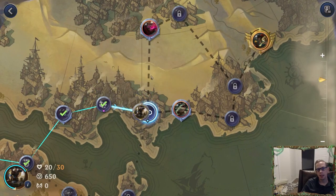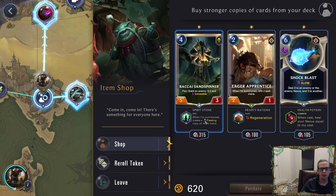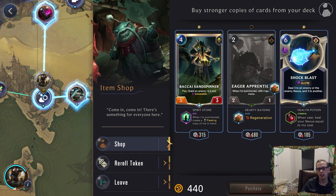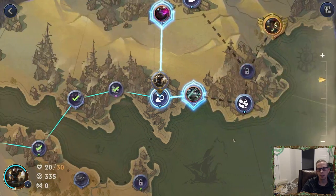Finally we're at the item shop — I have 650 gold so we can purchase a re-roll token. We got: when summoned, create a fleeting copy of me in hand — eh. Regen — eh, not very good. I'm going to buy the Regen on the Eager Apprentice so we get another copy of Eager Apprentice in the deck. Do I want another Shock Blast? Maybe — healing nexus is always good, so yeah we'll get a Shock Blast that heals the nexus.